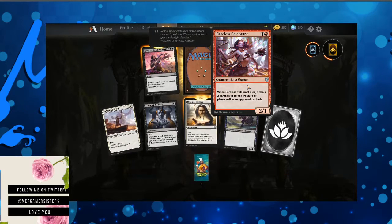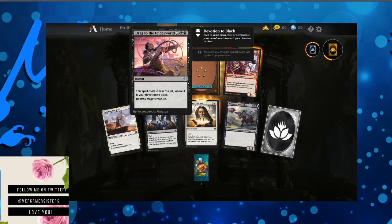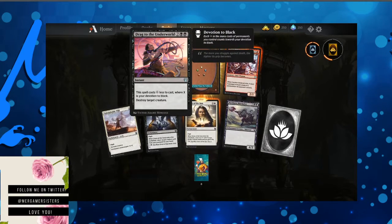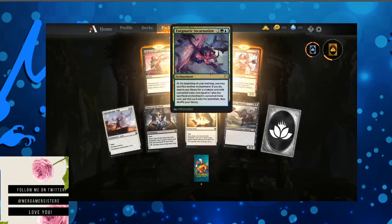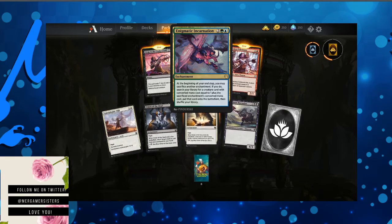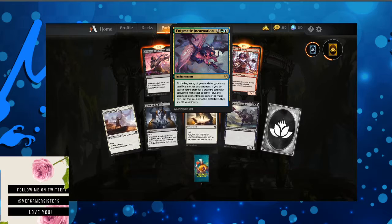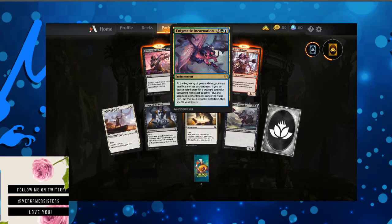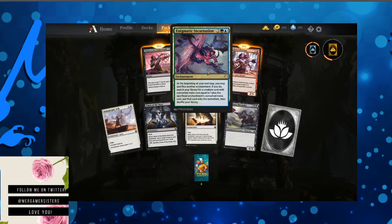Careless Celebrant — when Careless Celebrant dies, it deals two damage to target creature or planeswalker an opponent controls. Drag to the Underworld — pretty cool card. This spell costs X less to cast, where X is your devotion to black. Destroy target creature. Enigmatic Incarnation — I like blue-green decks, especially the blue-green merfolk decks. Enchantment: at the beginning of your end step, you may sacrifice another enchantment. If you do, search your library for a creature card with converted mana cost equal to one plus the sacrificed enchantment's converted mana cost. Put that card onto the battlefield, then shuffle your library.